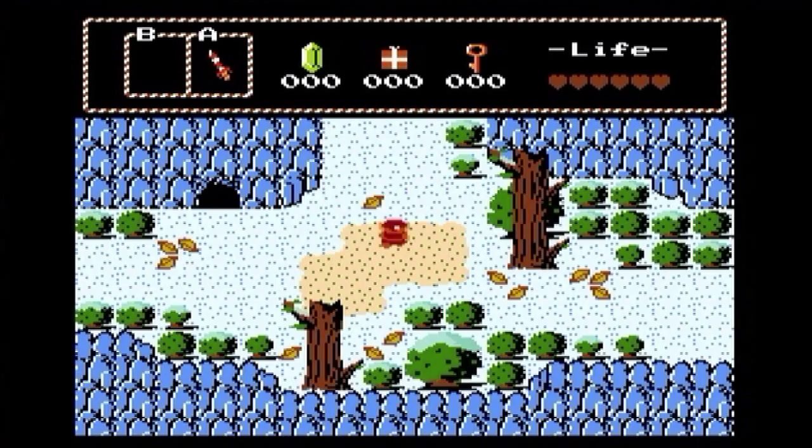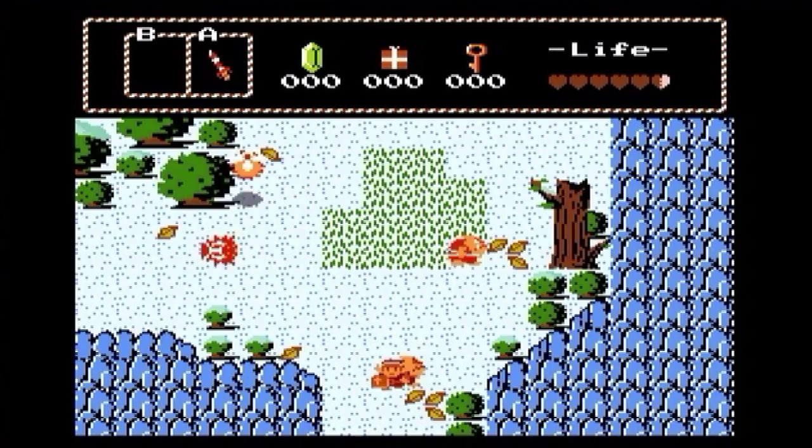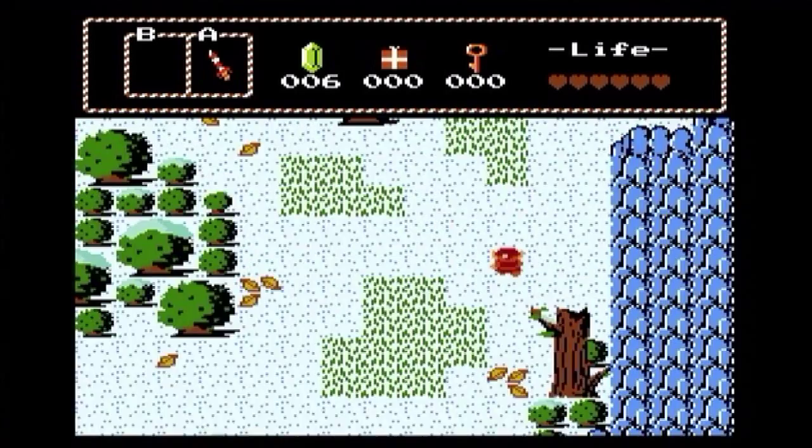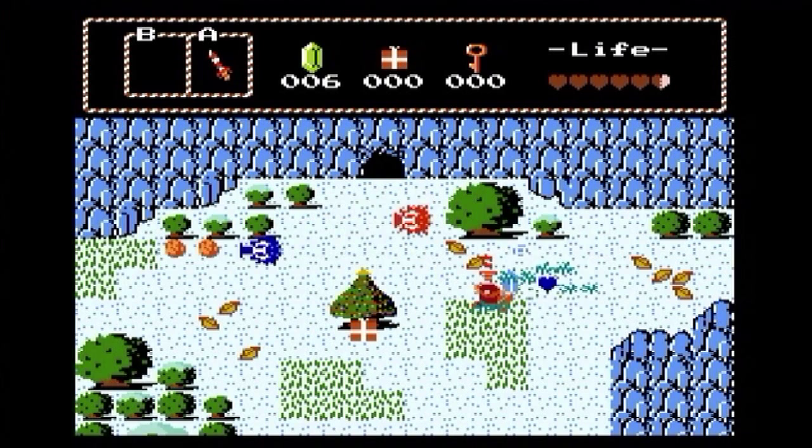Okay, I think I'm gonna die here if I don't work very well against these Moblins. I do have a shield, but here's the thing — I kind of suck at the original Zelda. I can't really seem to use my shield correctly sometimes, because using the shield is very hard in the original games. You have to precisely aim your shield right when the bullet's about to go towards you.